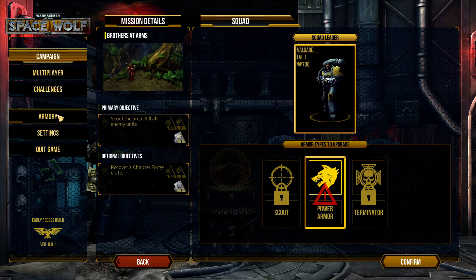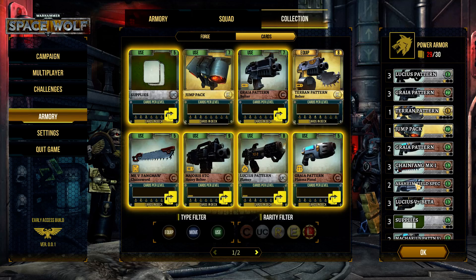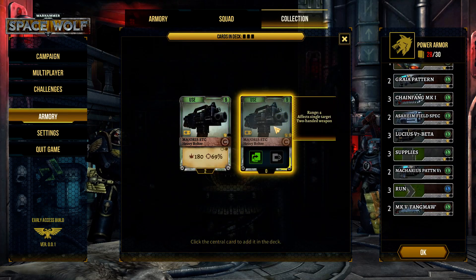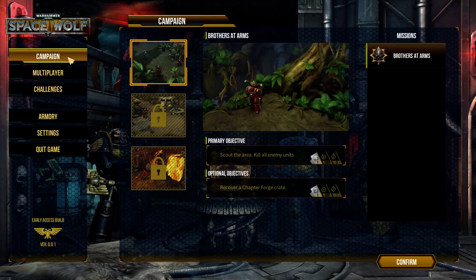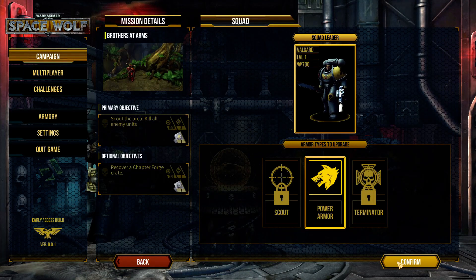Wait, hold on — what happened to my power armor? Oh, I accidentally took out a card. Let me put this back in. There we go, okay, all is forgiven. Now let us go and use power armor.